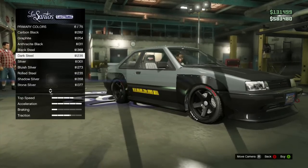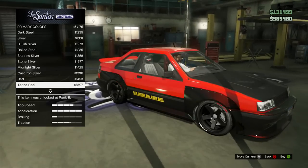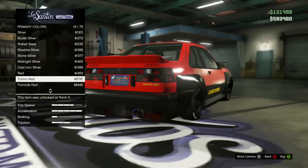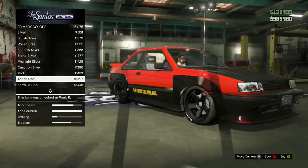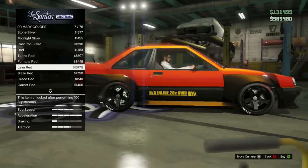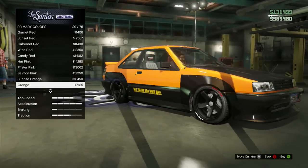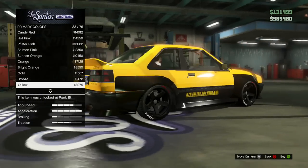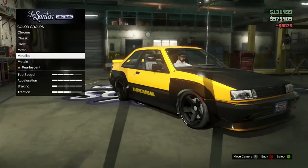I actually like the dark steel — that looks really cool. The Torino red looks nice too; the light kind of blends it into the fender flares, which is interesting. The lava is really shiny. And wow, that yellow looks really good — I'm going to go with the yellow because it looks pretty awesome and I think it fits the car well.